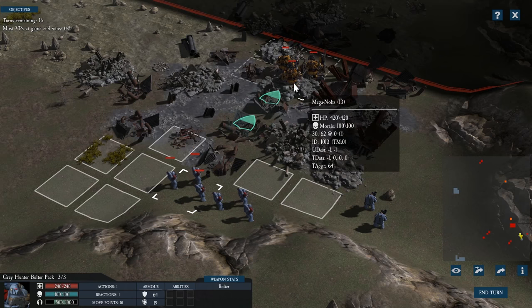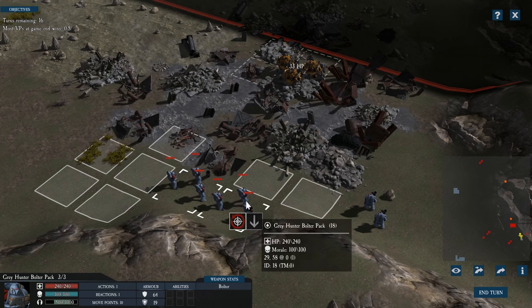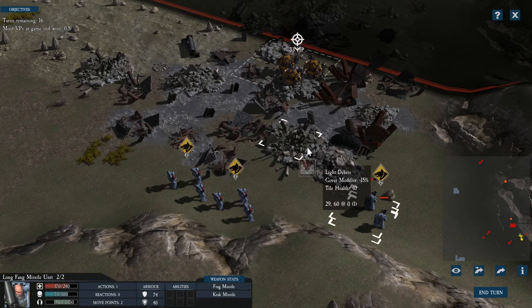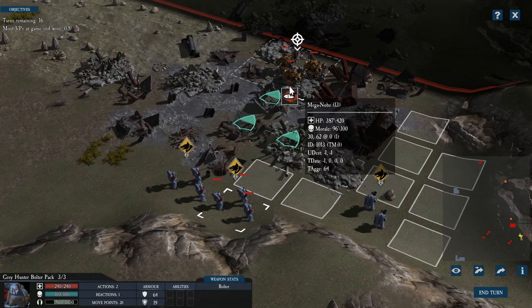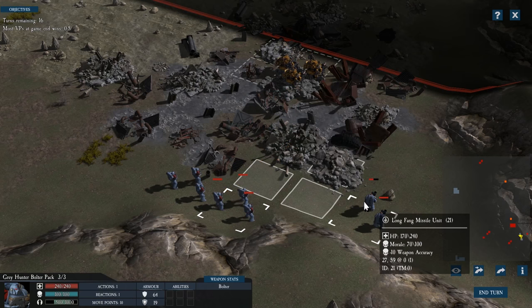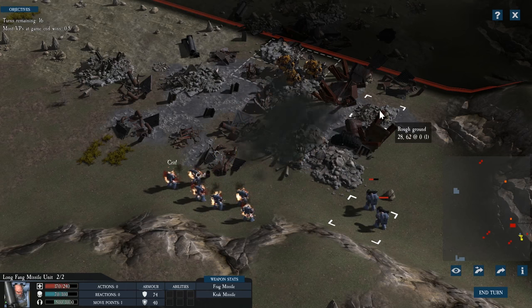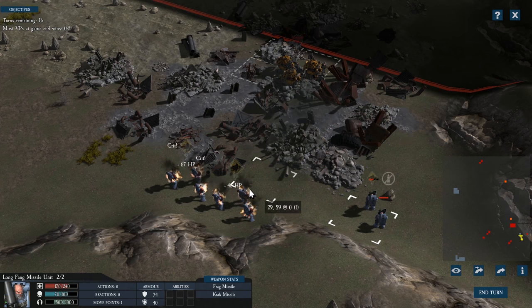Over time, as cover is hit by stray or deliberate shots, it will be reduced until eventually it is completely destroyed. It will then disappear and no longer provide cover. You should use this to your advantage. At times, you may need to completely blow away cover in order to reach an enemy cowering in fear behind it. You can also use this as a way to remove blocking terrain and create a new path through the map.